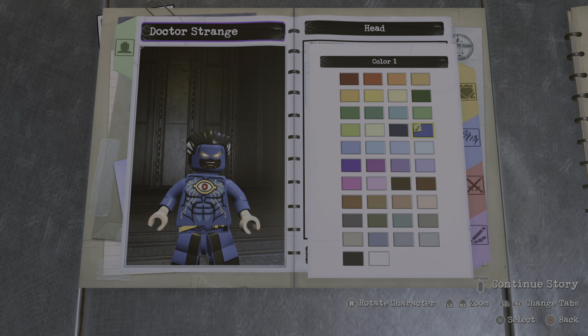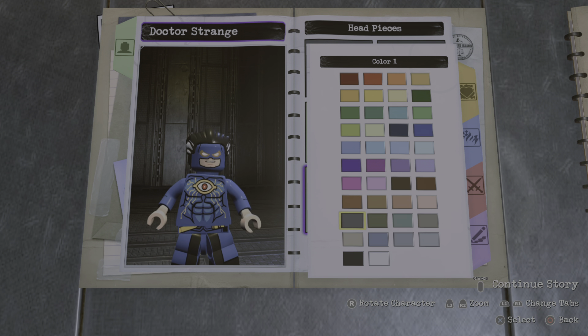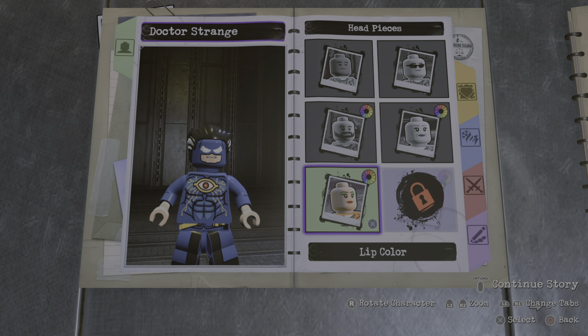Did I not make it blue? There we go. For this, I'm just gonna make it this skin color right here. Eyeshadow, I'll just make it white. If you don't need accessories, I'll just peel that.